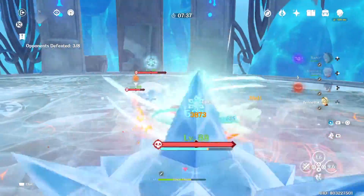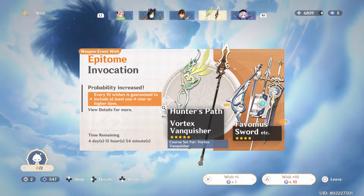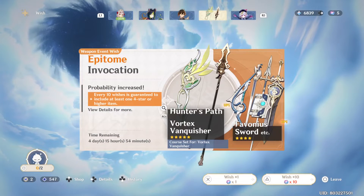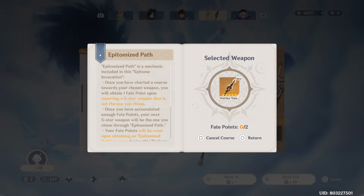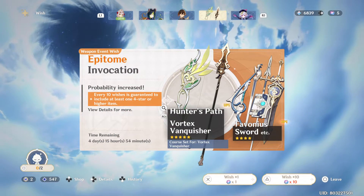For the weapon banner, what I found works — I shared this with my friend — if you're low on gems and you only have enough for one pull, what I usually do is I pick the weapon in the epitomized path that I do not want. For example, I want Hunter's Path, so I will pick the other weapon, which is Vortex Vanquisher.